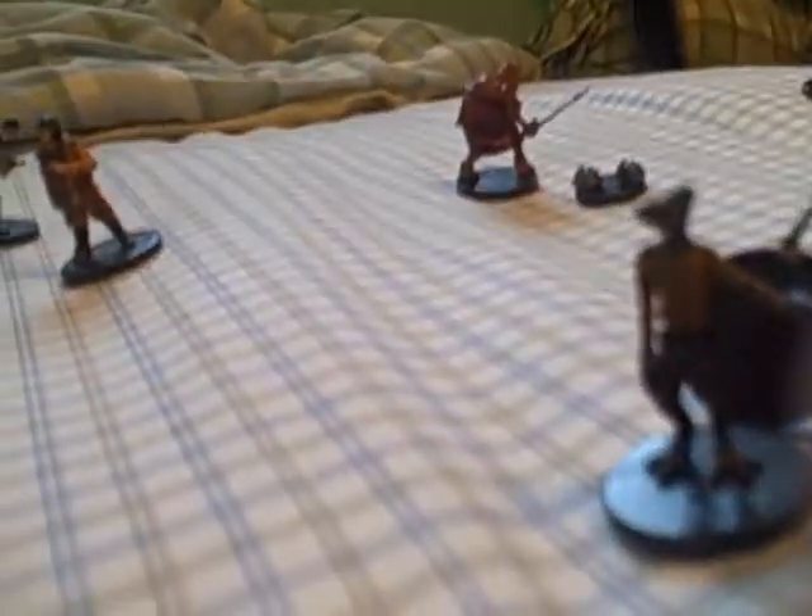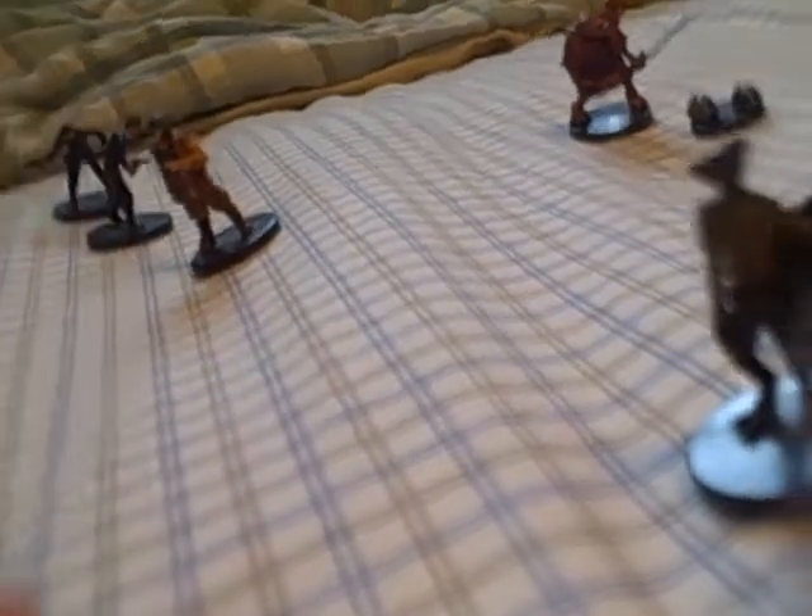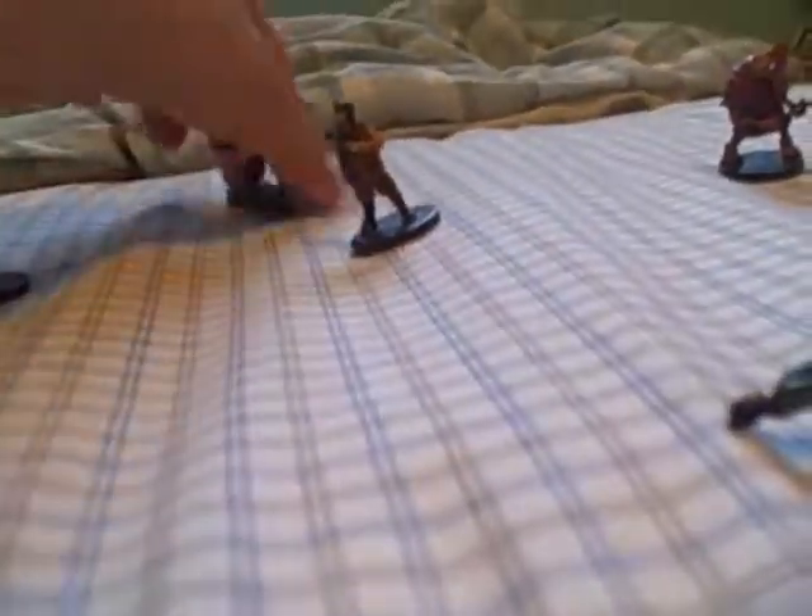And then we have a double of Twi'lek Scoundrels. And then here's another Akronian Smuggler, and here's my other Moon Tactics Broker. And then here is a Dark Hellen Swoop Gang member. Then we have two Bespin Guards from Rebel Storm, and the new Imperial Entanglements Bespin Guard — he's cooler, doing a weird thing like he's fencing, though I don't know why.